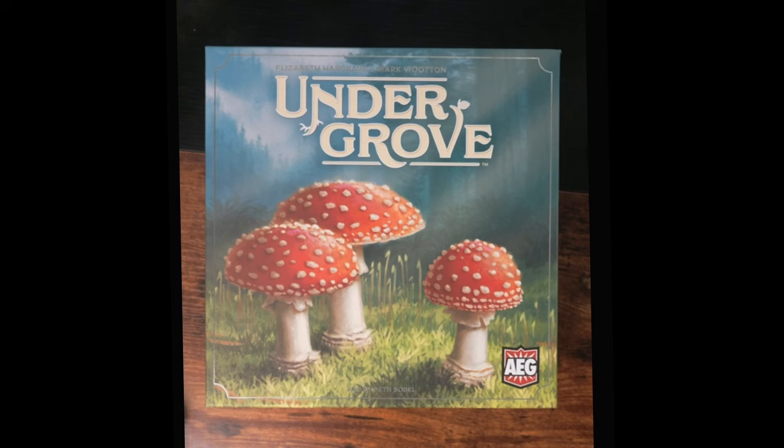This is a game by Elizabeth Hargrave. Now you probably know who Elizabeth Hargrave is — she developed Wingspan, which basically everyone who's played board games has played at this point. Great game, beautiful game, great artwork, nature theme. She's back at it with another nature theme game. This time we're looking at Undergrowth, which is based around mushrooms. It's designed with Mark Wooten, who worked on things like Thunderstone Quest and Legend of the Five Rings.